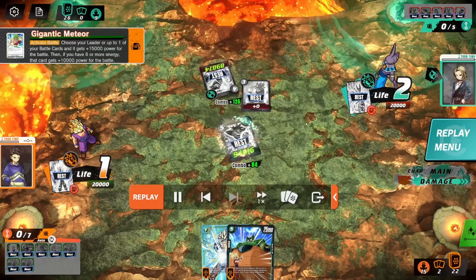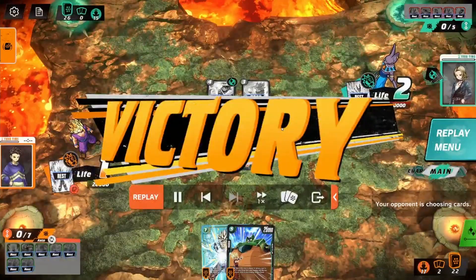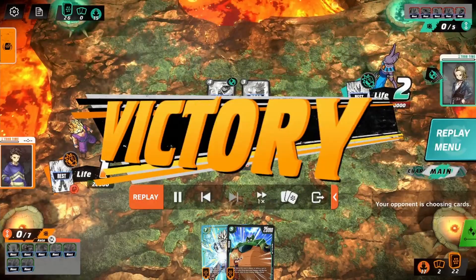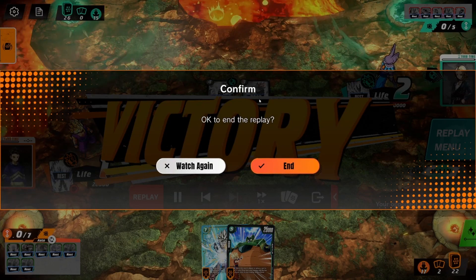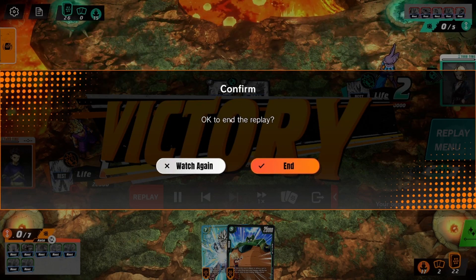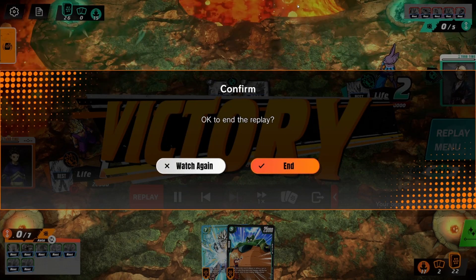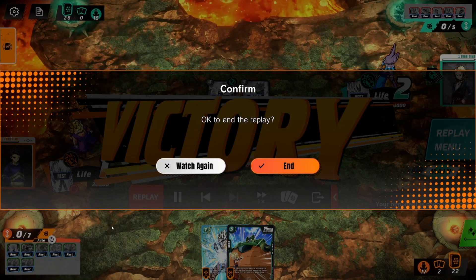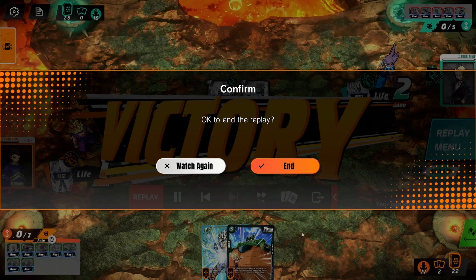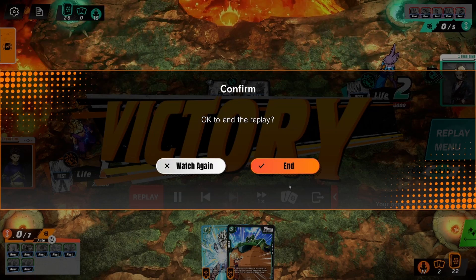So yeah, I thought that was a pretty interesting game to show — in terms of reading what the opponent potentially had in hand and trying to bait them into an attack that I was almost certainly going to be able to get out of. Towards the end they only had four or five cards in hand, so even if each had been 10k combo power it wouldn't have been enough to overcome the two super combos and two extra cards I had. That's it for this gameplay replay — go ahead and leave a like if you enjoyed it and let me know what you thought in the comments below.